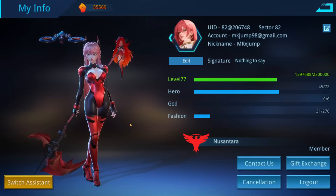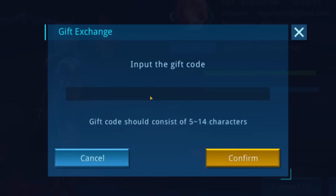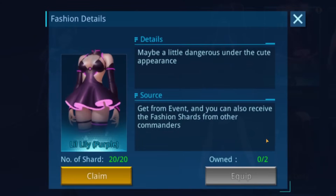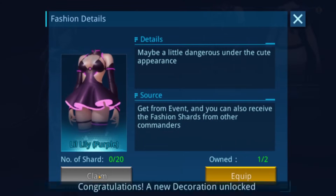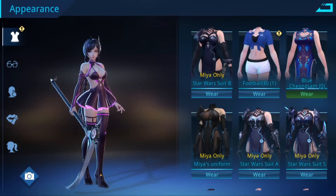All you need to do is go to your profile menu and select the gift exchange button. From there, enter the code PVSJ1284, and that will get you a unique fashion item and 10 free summons. Then all you need to do is go to your hero menu, unlock that fashion item, and equip it to whichever hero you like.